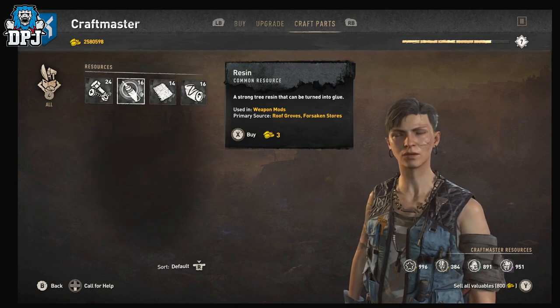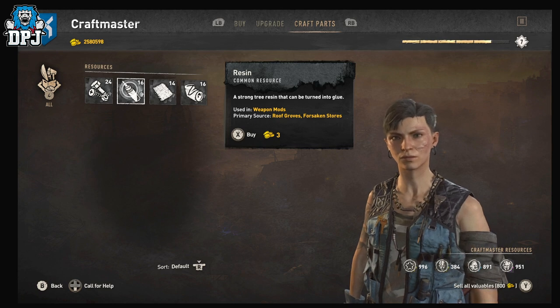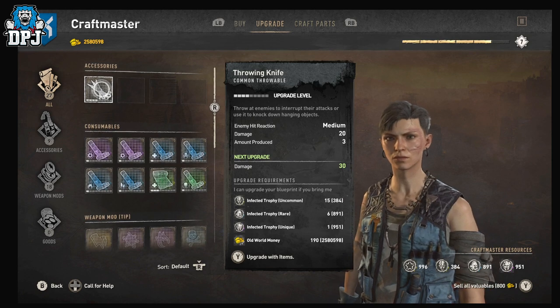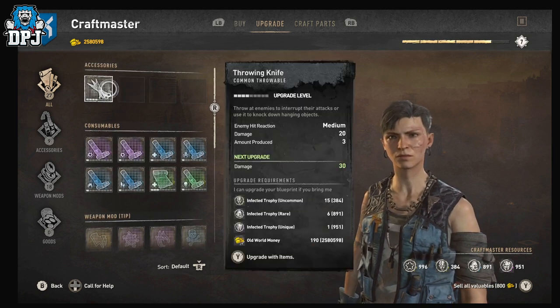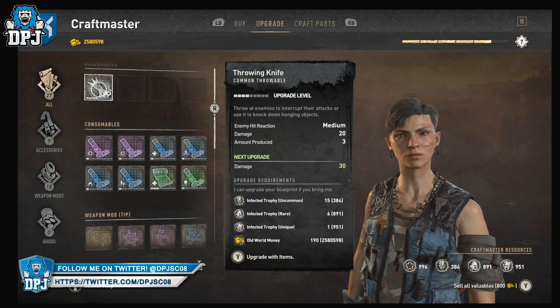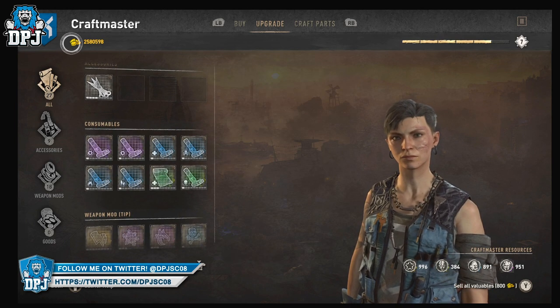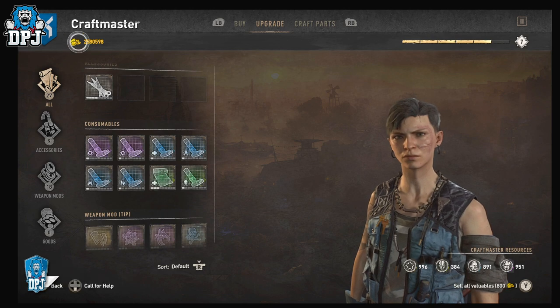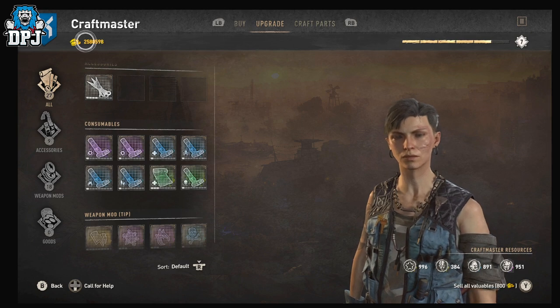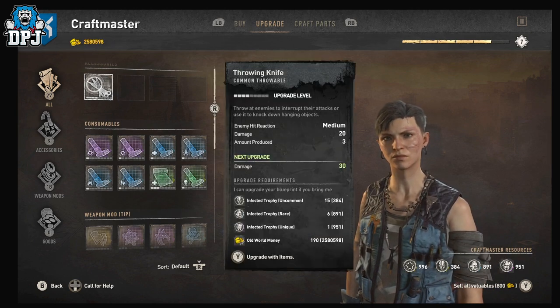You wouldn't actually purchase the resin, but because you're switching across quickly and timing it right, you'd get the upgrade for the blueprint without spending any infected trophies. All you needed was old world money. You've got plenty of gold, so you can do this all day long — use one of the many exploits or methods for getting gold, which I'll link below.